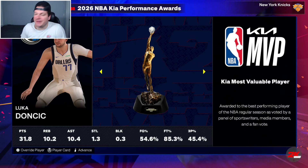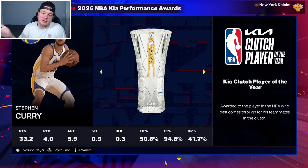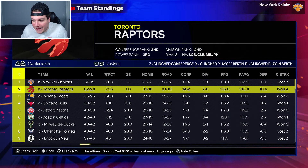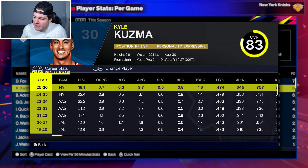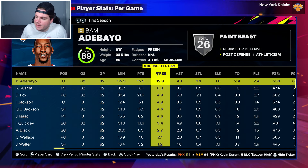Much, much better year two for us in New York — 63-19 as the final regular season record. Luka wins another MVP, Cooper Flagg goes to the Wizards, Amen Thompson wins sixth man, Wemby wins Defensive Player of the Year again, Alex Sarr most improved. We were the one seed, with Toronto also extremely talented and the second best record in all of basketball. De'Aaron Fox was incredible, and Kyle Kuzma has been really consistent throughout this video. Bam, Gigi Jackson, Quickly, Black, Wallace, Isaac, Jackson, and Walter all contributed.